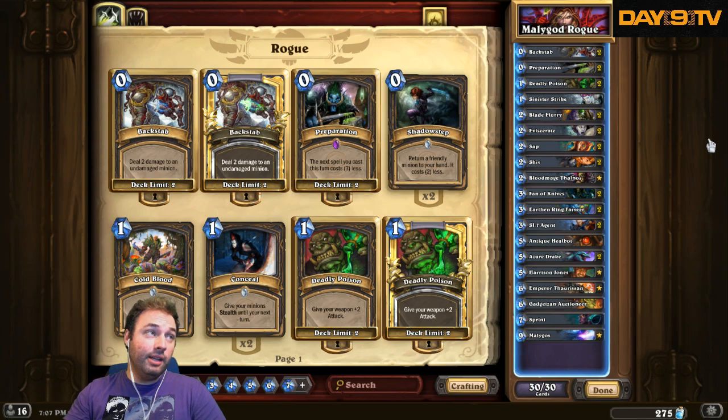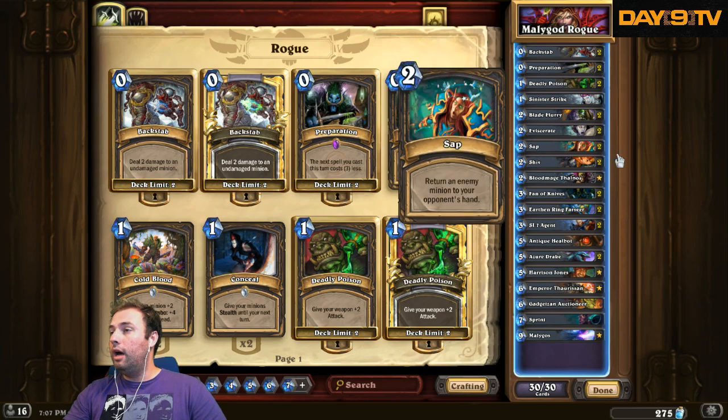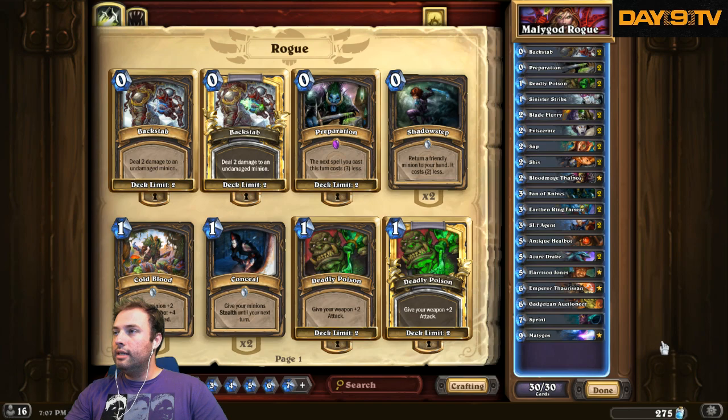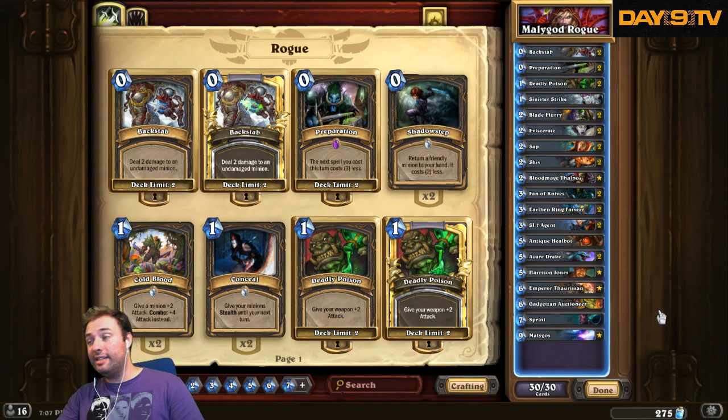It has a couple of the familiar cards that we see in Rogue: backstabs, deadly poisons, eviscerate, sap, fan of knives, SI7 agent. It's the extra little extras in here that I like quite a bit. You'll notice there's actually not terribly many creatures — I think there's only 10.